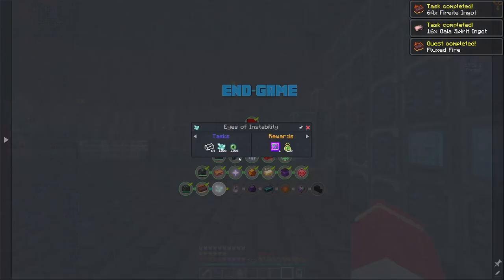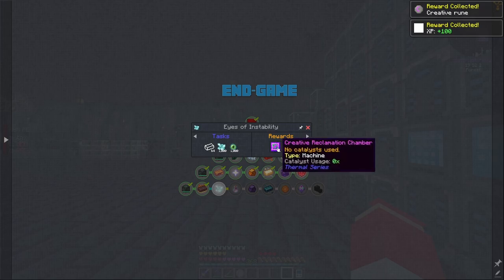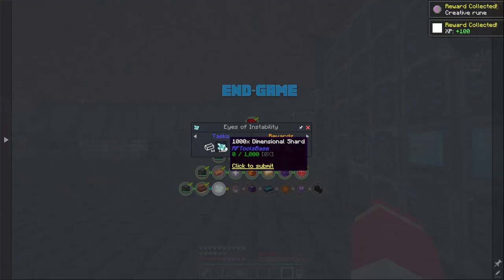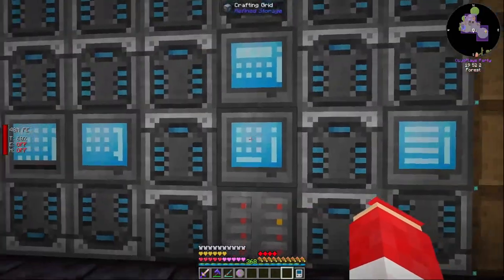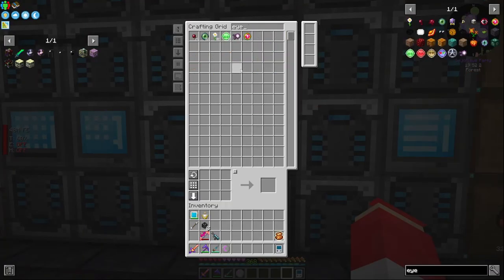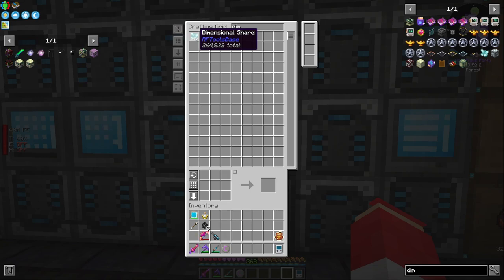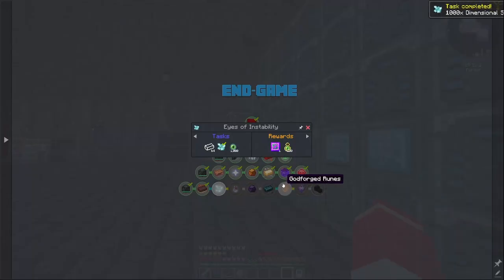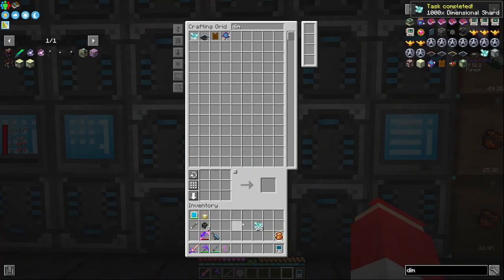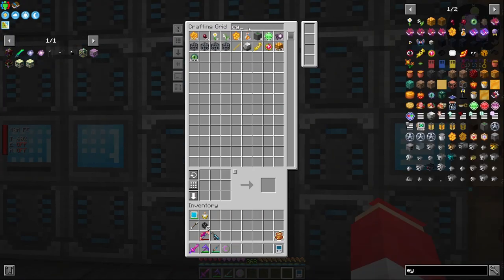This next one is a Creative Reclamation Chamber. We need 1000 Eyes of Ender, 1000 Dimensional Shards, and a stack of Unstable Ingots. Eyes of Ender crafting done. Dimensional Shards — we need 16 stacks for a thousand — and we just get those from sieving. That's our thousand Dimensional Shards sorted. Eyes of Ender are done too. Now we just need the Unstable Ingots.